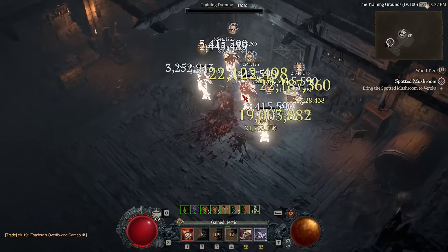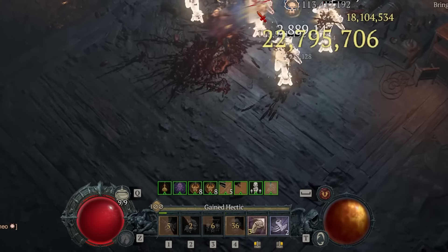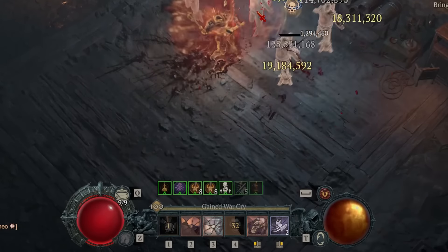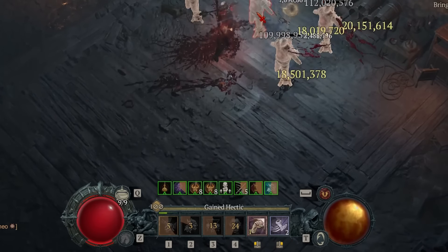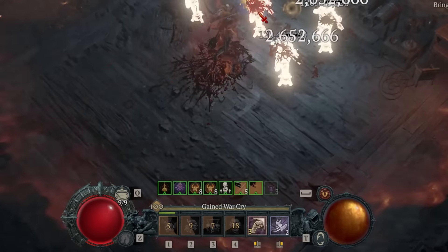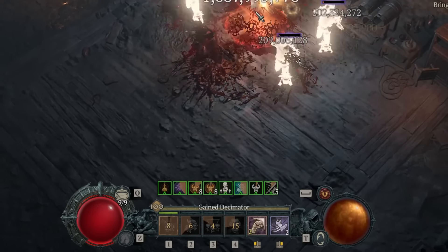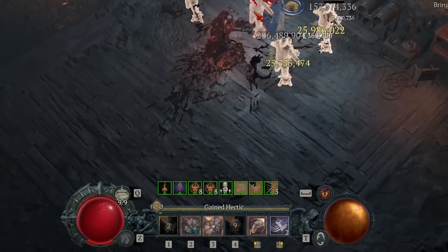That means we gain a whopping 100% damage bonus every 30 seconds. Considering we have some downtime running between elite enemies, we can actually get Wrath of the Berserker up every elite we fight — which is absolutely bonkers.